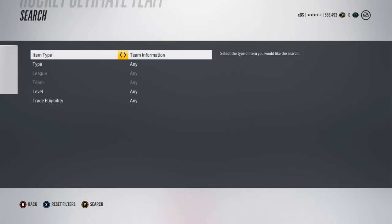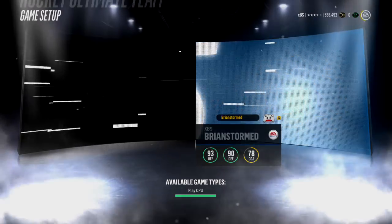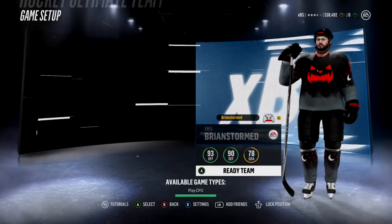If you don't know where to find it, go to Team Information, then Jerseys — it's under the EA Sports League. Those other jerseys are loyalty jerseys which I got for playing the earlier NHL games.